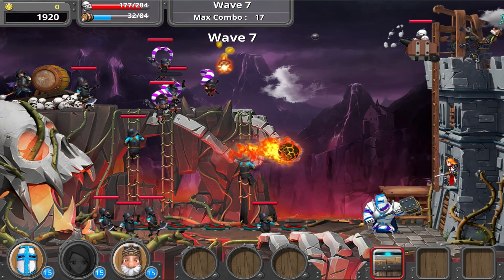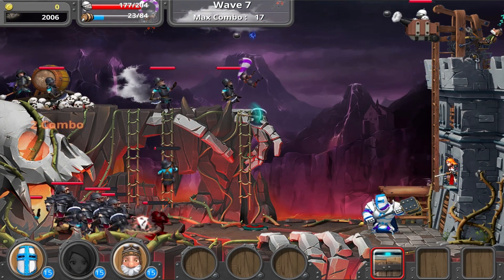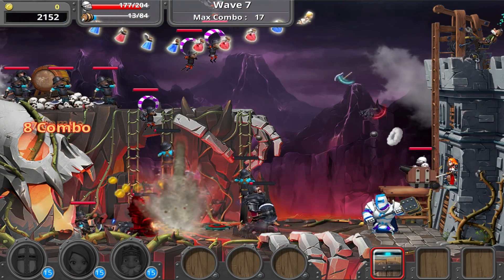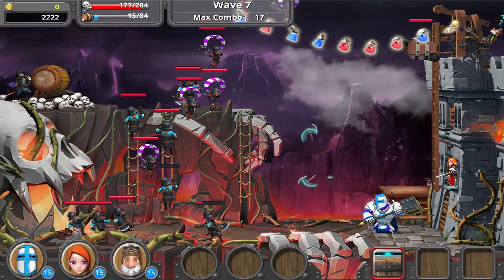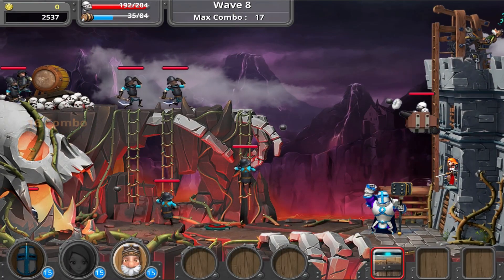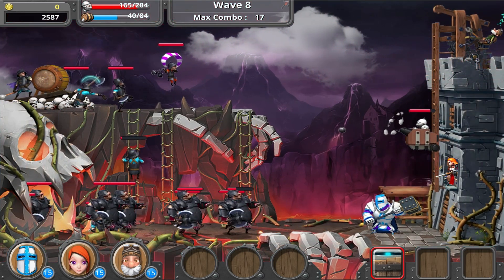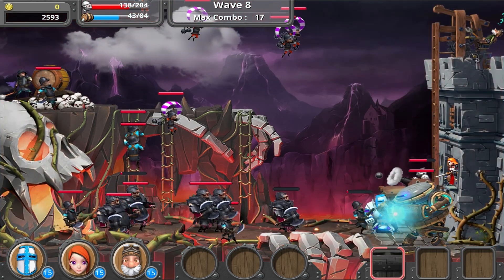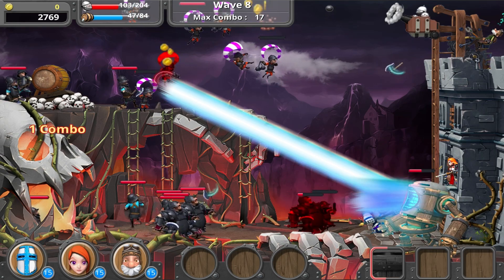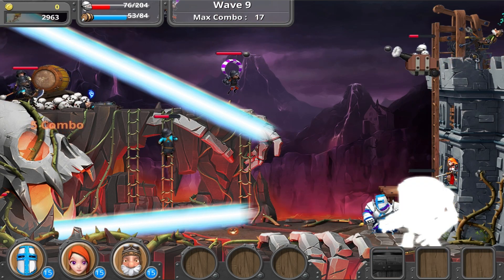We can do this! Wave seven — okay, we can do this! Phew, we're doing okay. As soon as you get to a wave you can start from that one if you lose. Use a hero — oh wow, holy crap! Oh, I like that hero a lot. I definitely like that hero a lot — holy crud. It's like decimating them!